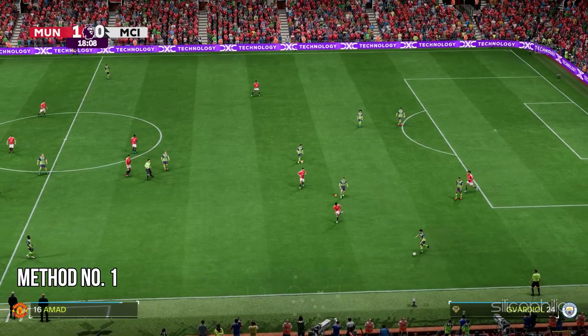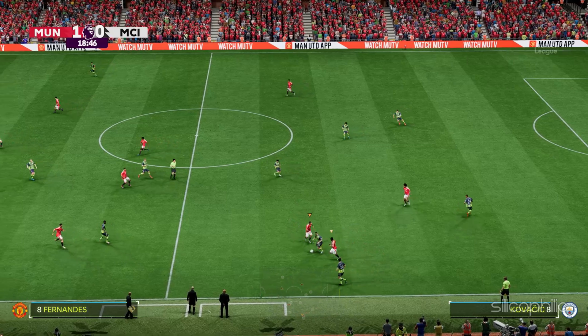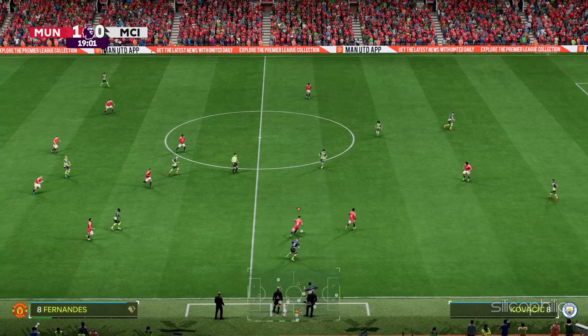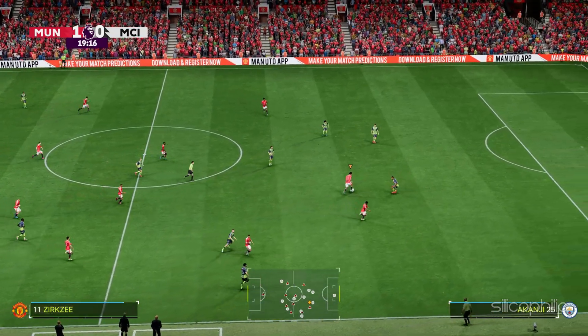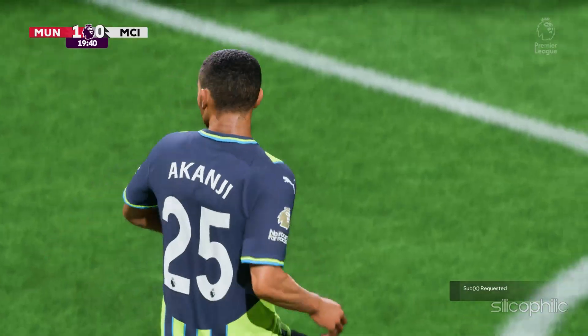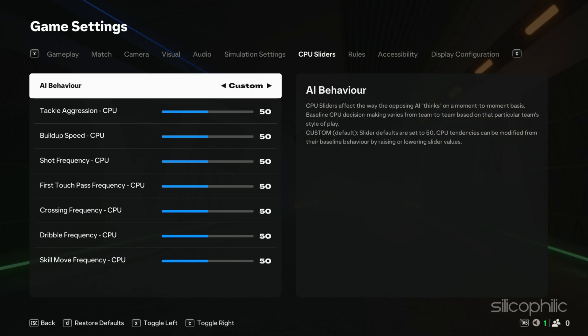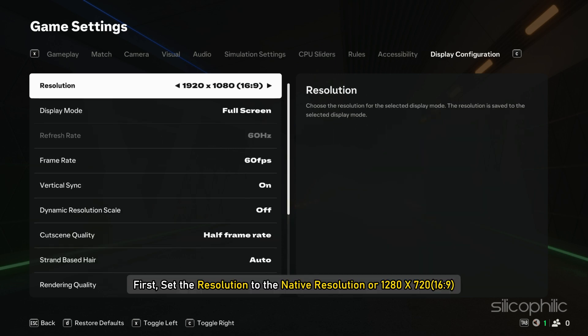Method 1: Change in-game settings. Run FC25, open the game settings and click on display configuration. First, set the resolution to the native resolution or 1280 x 720.